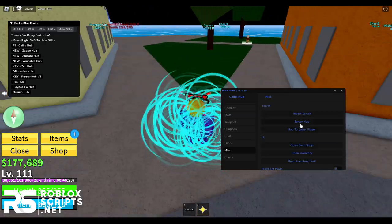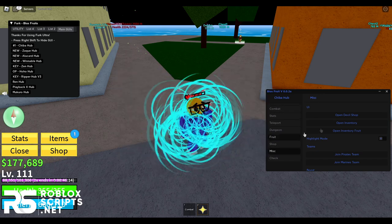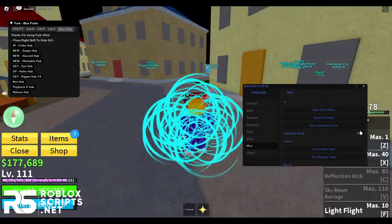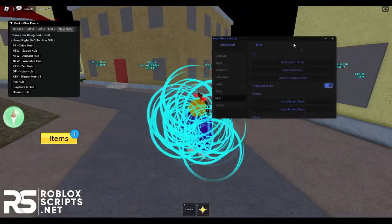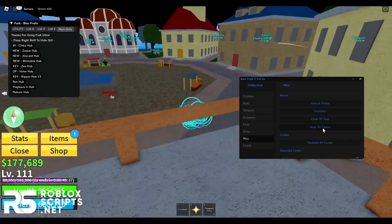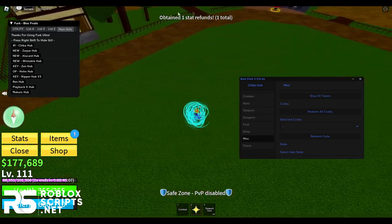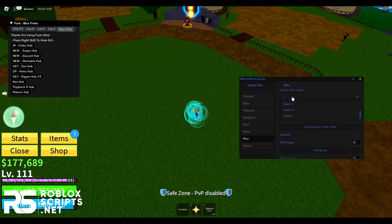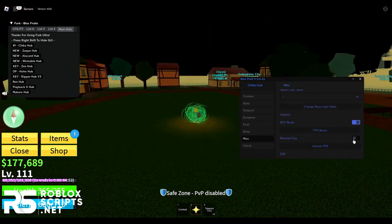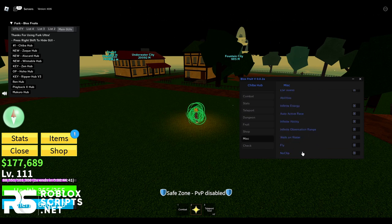Finally the Misc tab: you can server hop to a lower-player server, open UIs like the Devil Fruit shop, open your inventory including the fruit inventory, enable a clean mode that removes all UI elements, swap teams, unlock portals, go invisible, stop all teleporting, and redeem all game codes automatically. You can change your Haki state, enable RTX graphics mode, remove fog, boost FPS, unlock your FPS cap, and toggle various ESP options.